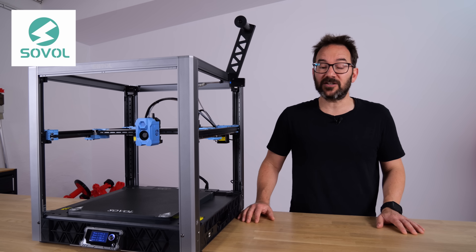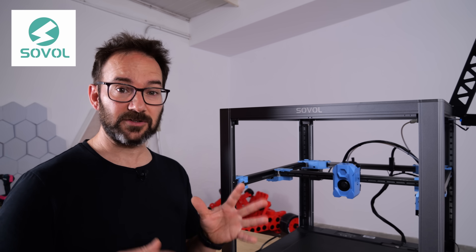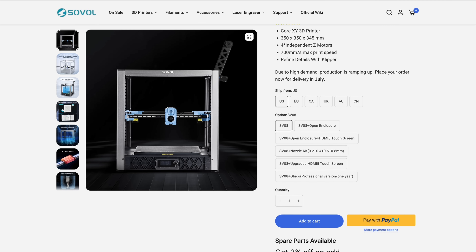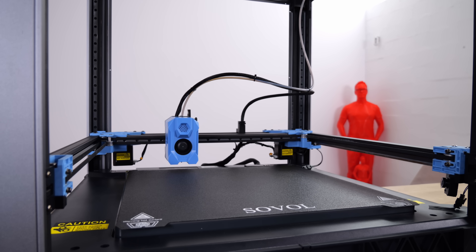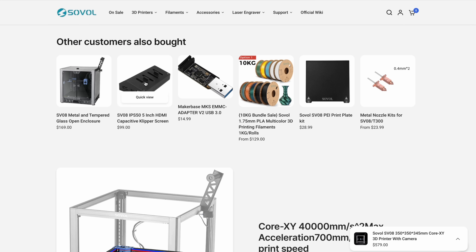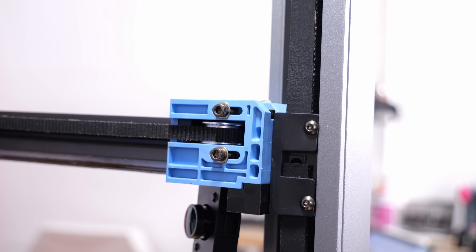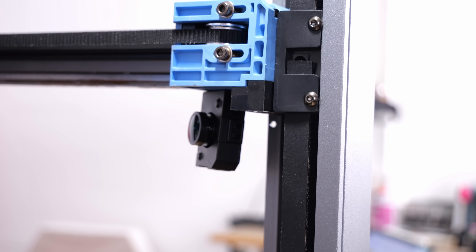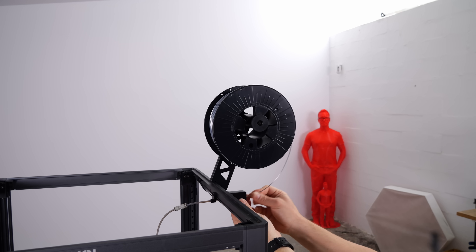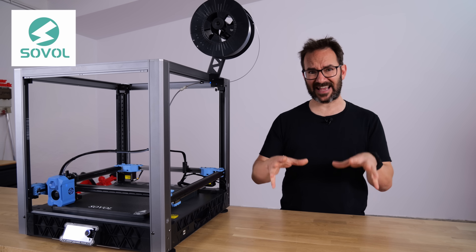A quick ad from today's video sponsor, Sobol. This is the new Sobol SV-08, a CoreXY 3D printer that costs about $500 and runs Klipper. It's quite easy to assemble — it took me just about an hour — and it's quite fast, reaching speeds of up to 700 millimeters per second. The SV-08 took inspiration from the Voron project, and to appreciate that open source community, Sobol donates $2 to the Voron project for every SV-08 sold. Sobol also provides accessories like an HDMI display, nozzle kits, enclosure panels, or an EMMC module, and will soon launch new smoke absorbers and drying boxes. The SV-08 also supports multicolor printing via Orca Slicer and Bambu membership services at a discounted price. Check the link in the description. And now let's get those marbles in line.